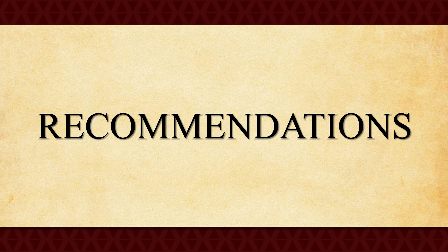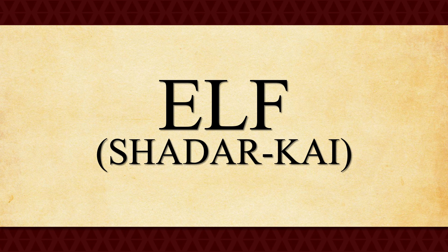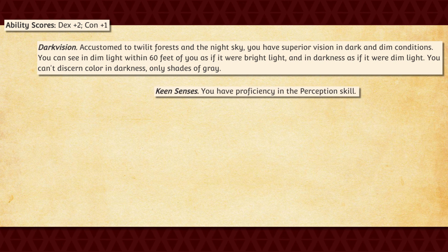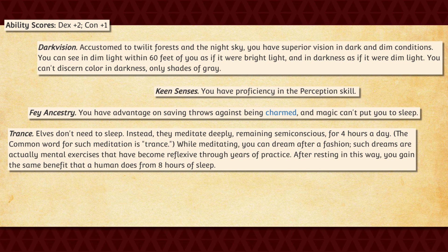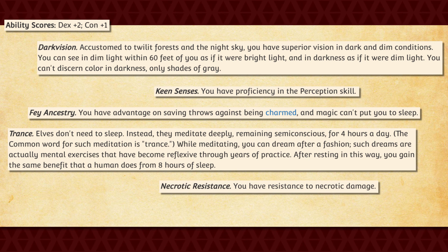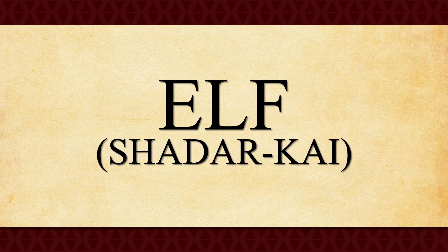Alright, so that does it for all the class features — now into just a few of my own personal recommendations. If you'd like to play as a monk and you have no idea where to start with a race, I'd recommend the Shadar Kai Elf. It gets you bonuses to your Dexterity and Constitution, darkvision, proficiency in Perception, advantage on saving throws against being charmed, immunity to magic that puts you to sleep, the ability to gain the benefit of a long rest in four hours, resistance to necrotic damage, and the ability to use your bonus action to teleport up to 30 feet once per long rest. When you use this feature at third level or higher, you also gain resistance to all damage types until the start of your next turn. Though the Shadar Kai is a powerful race in general, it really does lend itself extremely well to being a monk, and its defensive options will make it a lot easier for you to survive during the earlier levels.